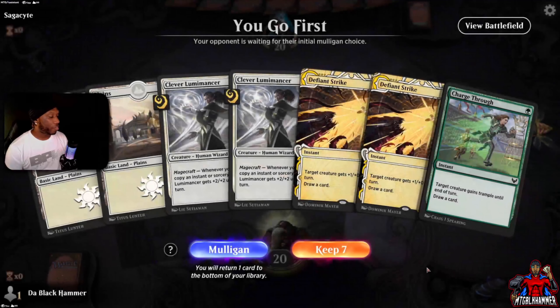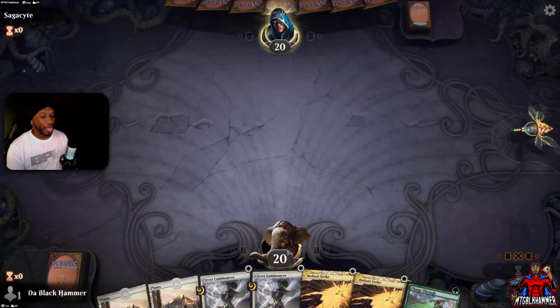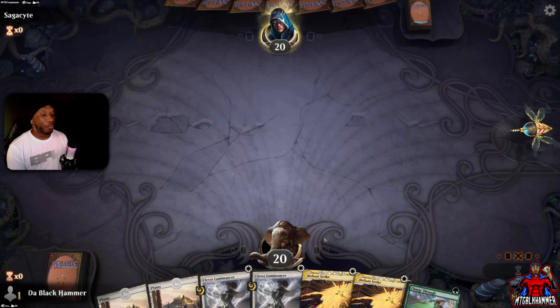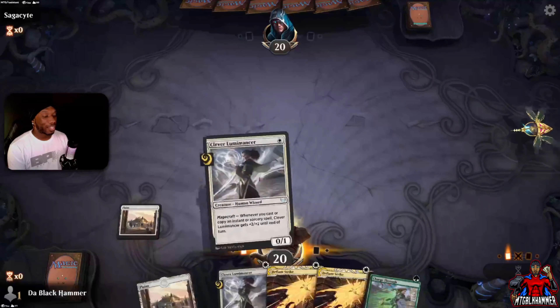Alright, we're going first. No green mana — that kind of sucks. We do have two Defiant Strikes, so hopefully that'll pull us a green land. If our opponent decides to scoop — okay, they're not scooping, got a little too excited there.